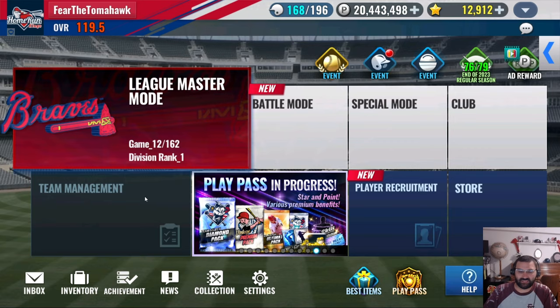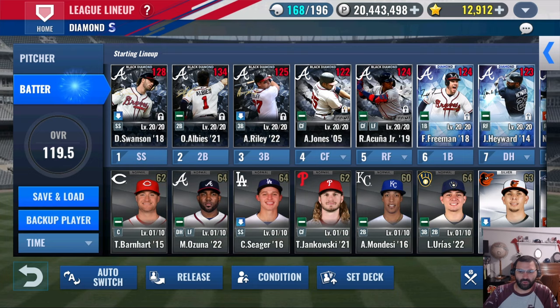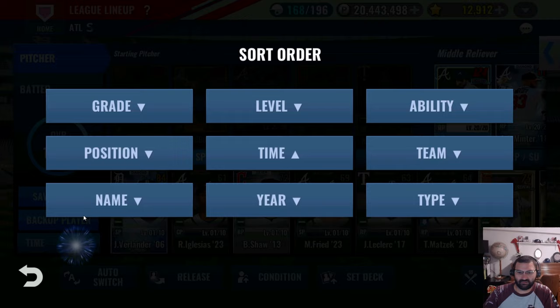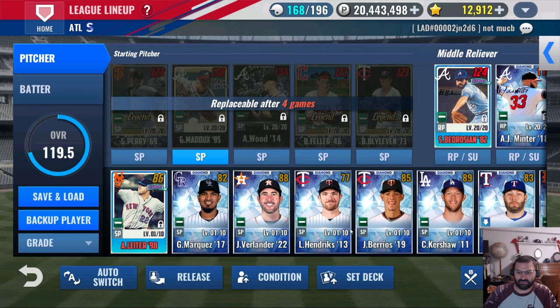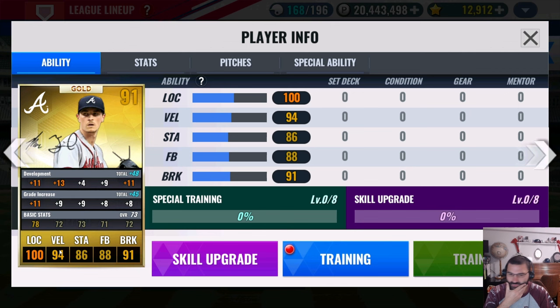Let me show you that card right now. I think I pulled this from a combo sig combo pack. This is his best year sig. I already trained him up and got him to the development where I want him to be.